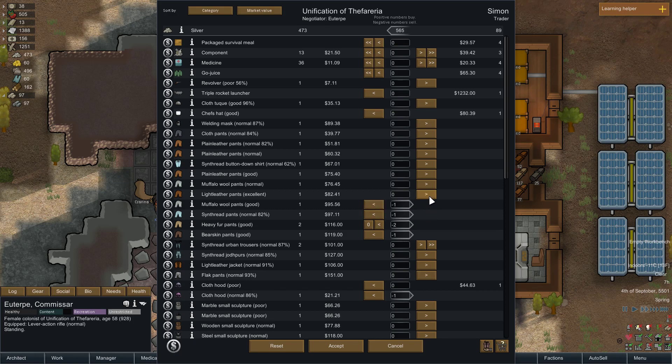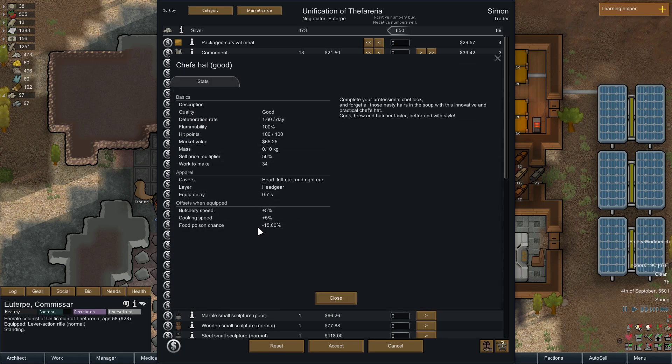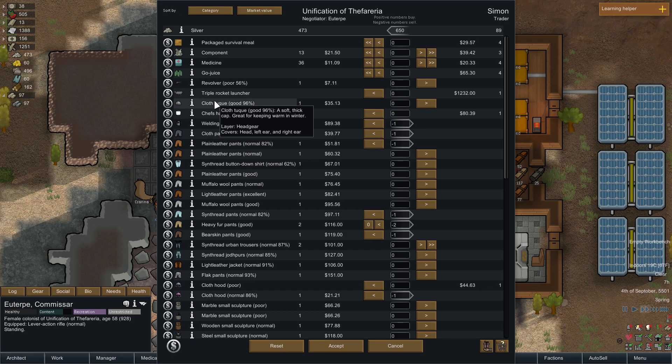Buffalo wool and these items with numbers. Actually, I'll undo a couple of these. Yes, there we go. Buy a chef's hat — what does this do? I could make them too, so probably I won't buy that, I may make that.